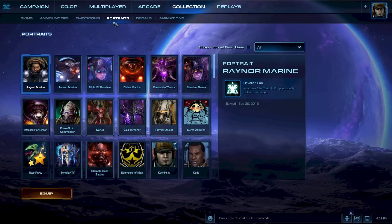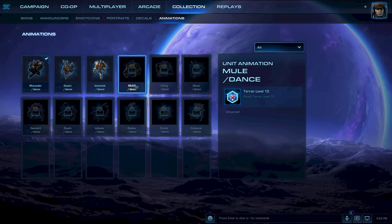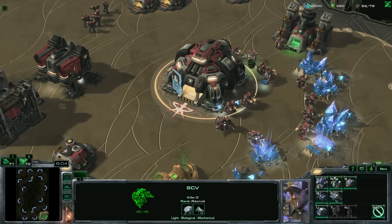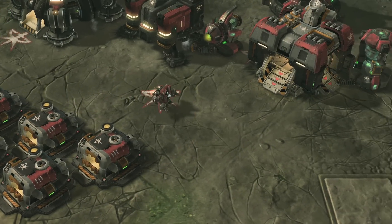Emoticons, portraits, decals, and animations are great places to peruse your current collections and learn how to acquire any you may be missing. We've added new functionality to portraits by allowing you to display them in place of a clan logo. And for decals, you can now spray your chosen decal onto a map with a worker unit in-game.